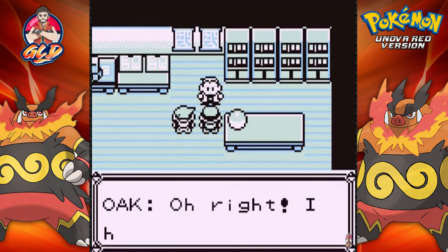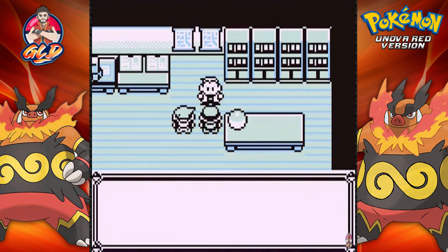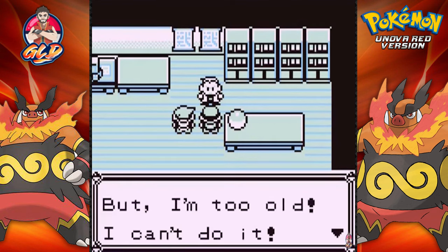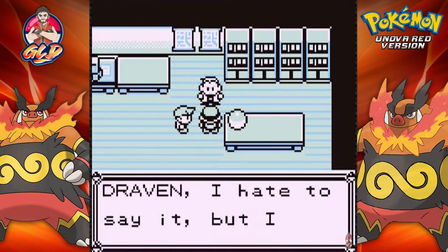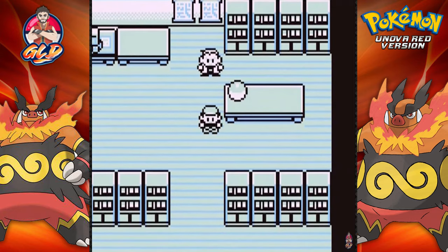Professor Oak has a request for us, and this is when we get the Pokedex. Many of you know I've played Pokemon Red plenty of times and I'm a sucker for Generation 1 — it's the first generation I started with. Seeing Unova Pokemon in this game was a must-play. Gary tells us he won't give us a map, but I'm gonna beat him just like I beat him in Pokemon Yellow. Stay tuned for the next episode — this will be a short walkthrough, and thank you guys for watching.